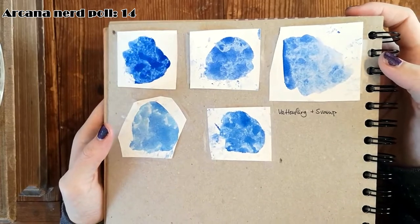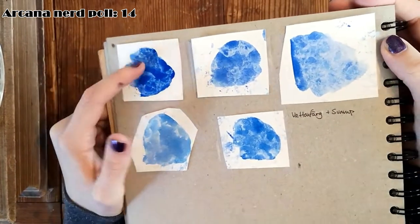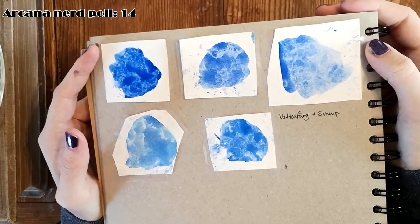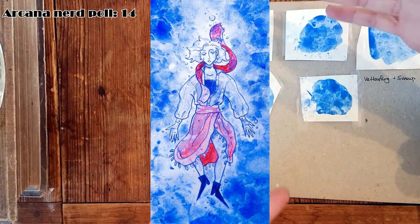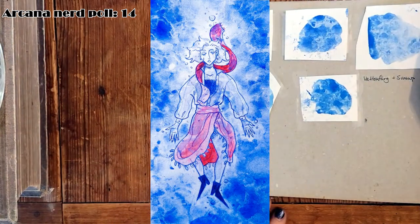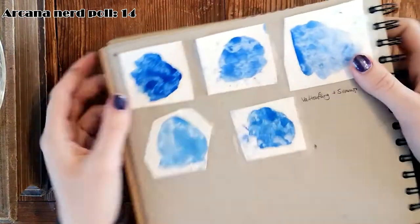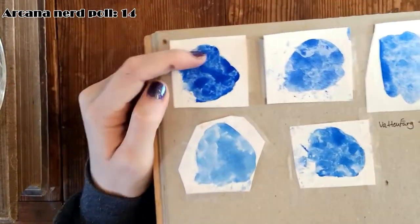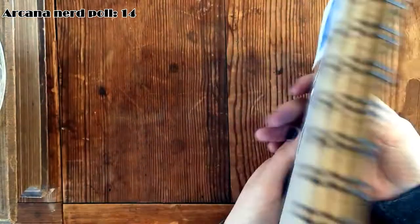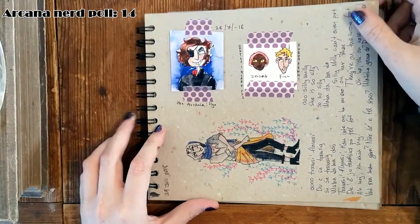Here are some textures I did with a sponge and watercolor - it's really fun. I made it for this illustration and really enjoyed it. I actually planned on putting these into Photoshop to make my own watercolor textures, but I think they might be too small.